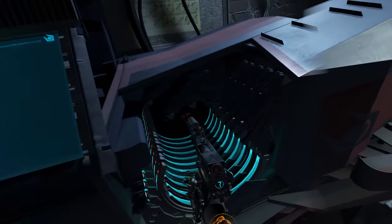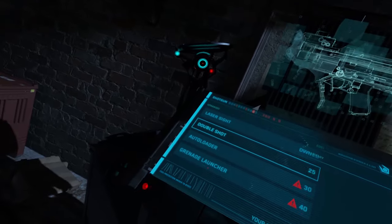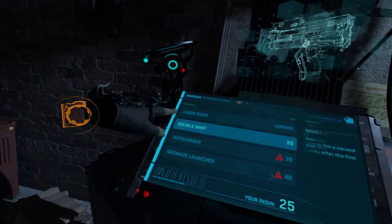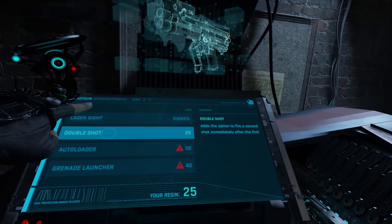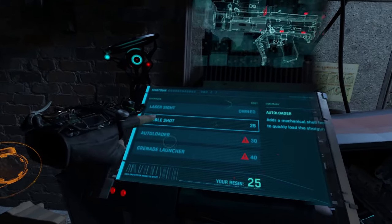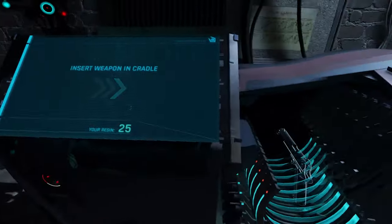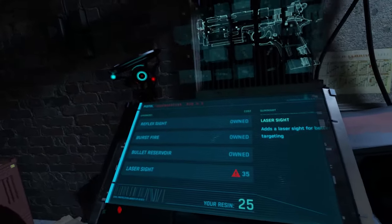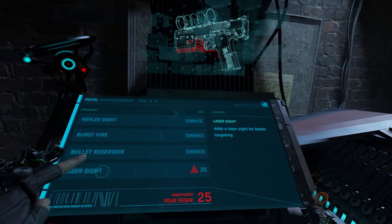While the weapons in Half-Life: Alyx are satisfying in both their interactions and firing, unfortunately there's not many to speak of. You'll only get access to three weapons throughout the game: the pistol, shotgun, and a combine pulse rifle. Worse, as you upgrade the pistol and the pulse rifle, they overlap instead of diverge in their combat roles, making them less unique over time.